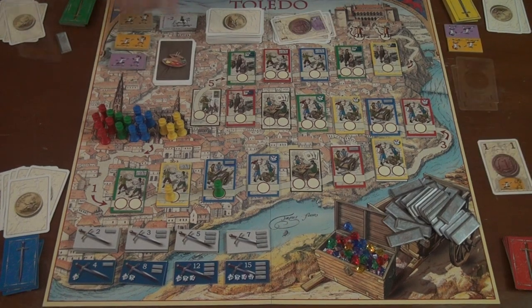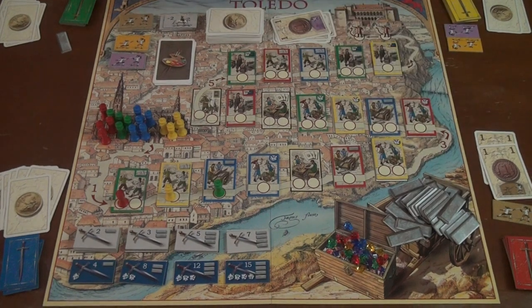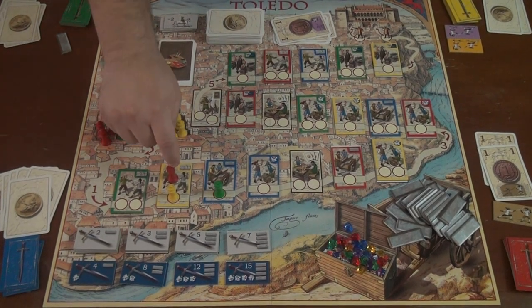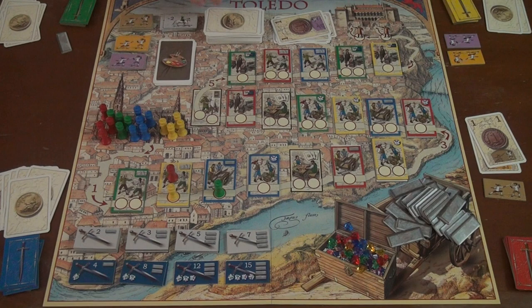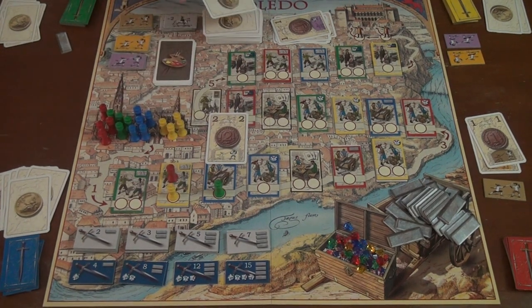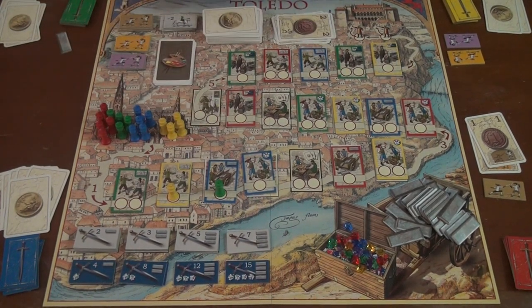Red pays one and moves, then pays two to green to choose the brown fencing ability. Red then moves one more to land on yellow's fencing artist — and since they want to learn there, a duel occurs, with red as attacker and yellow as defender. Yellow has two fencing abilities and red has the brown ability. Best two out of three wins. The first round is a neutral card but the defender wins, giving one round to yellow. The second round also goes to yellow, so red has to return to the cathedral. Duel over.